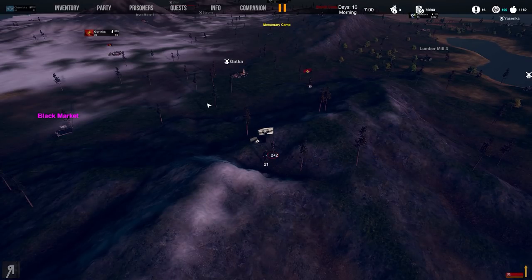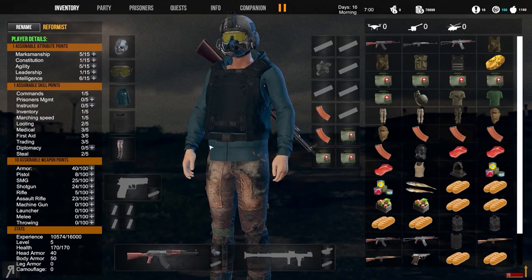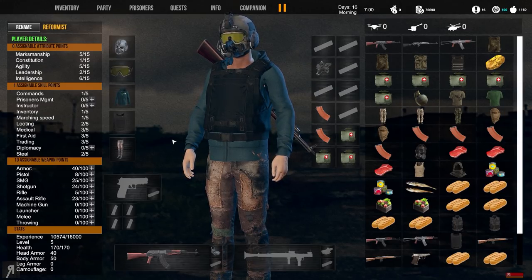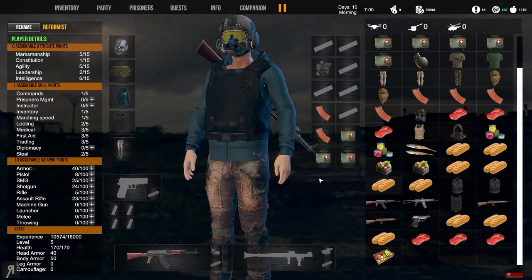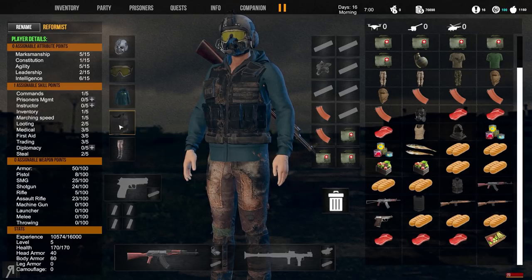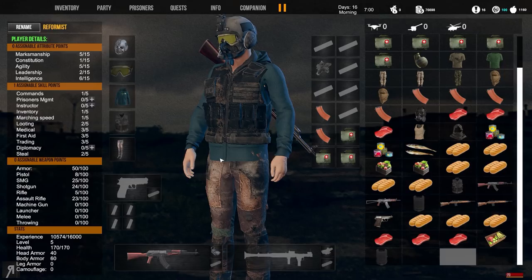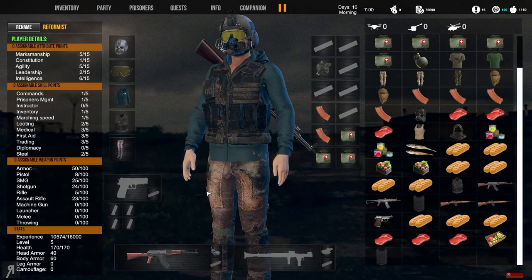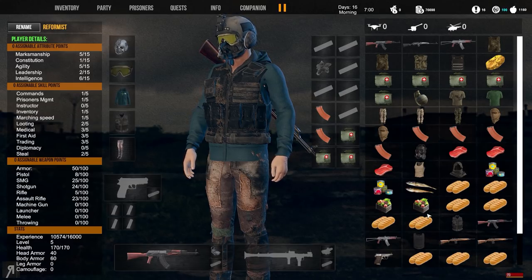We leveled up which is even better. I'm going to improve my leadership since we can now use higher tier rifles — well, mid to high tier anyway. With 10 assignable weapon points I'll increase my armor proficiency to 50 so I can actually wear the tactical vest, which is a great improvement. I'll also level up prisoner management to increase capacity by five, in case I get more prisoners going forward. That's it for this episode — thank you very much for watching, and I'll see you next time.